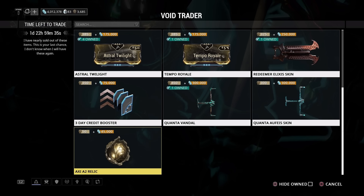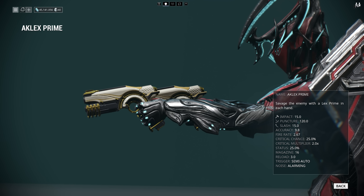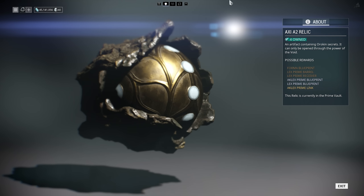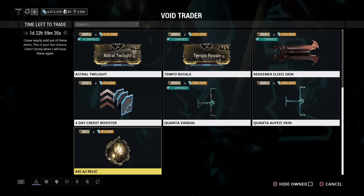Finally we have the Axi A2 Relic, which means console players can finally pick up the relics to build the powerhouse that is the Aclex Prime. It's a fantastic weapon well worth getting. The relics are 50 ducats and 45,000 credits each — not that expensive, and if RNG is on your side and you run them sensibly, it won't take too many runs to build the weapon. There's also a three-day credit booster for 350 ducats and 75,000 credits, so you can double your credit gain while farming.